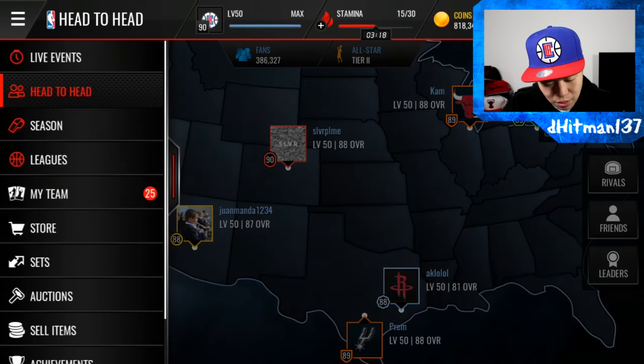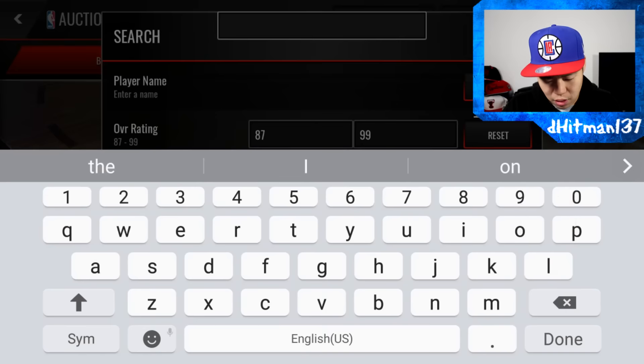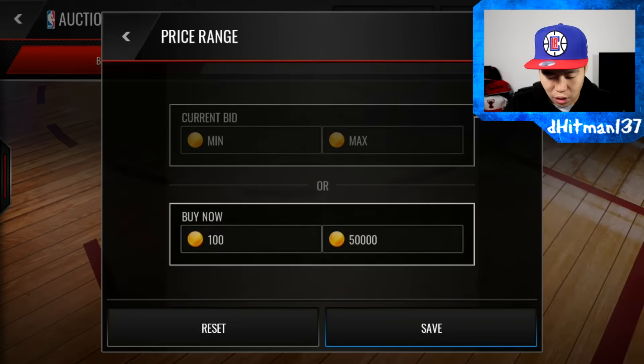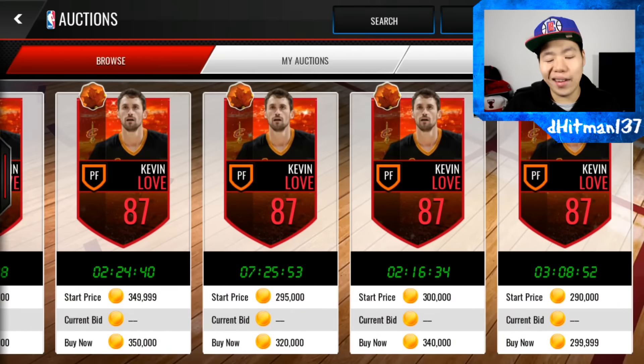Checking the auction house — 87 Kevin Love. Come on, baby. If the Movember one goes for a lot of coins... definitely not 50. I think it's going for like maybe — oh, okay. Let's go. 300K! That pays off for the pack. I like it.